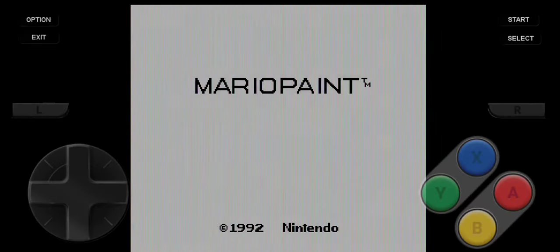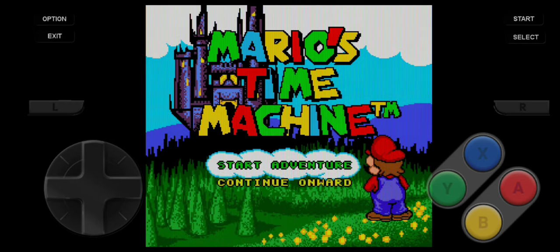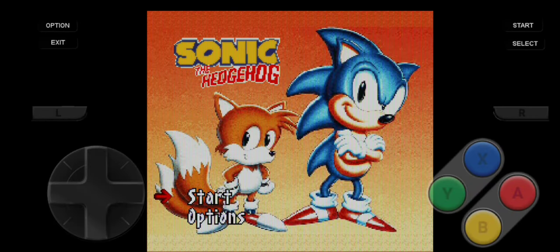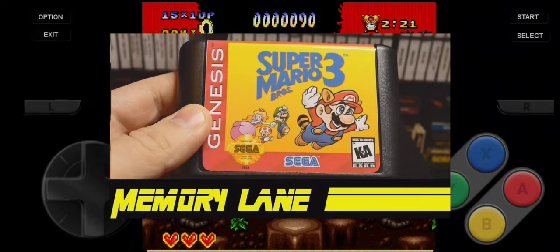One of them has to be the stupidest inclusion in this entire app — they put Mario Paint. The one game that doesn't work with a normal controller. For those who don't know, the only way to start Mario Paint was to click on Mario with the Super Nintendo mouse, and seeing that you can't use the mouse in the game, you're not getting past the title screen. They also decided to throw in Mario's Time Machine for some reason. And of course, this game's Magnum Opus: Sonic the Hedgehog on Super Nintendo. Now I just gotta find Mario on Genesis and my life is complete.